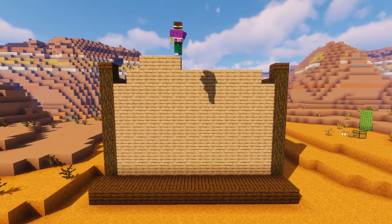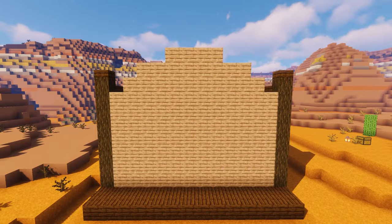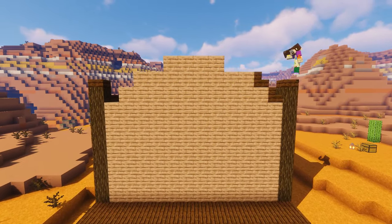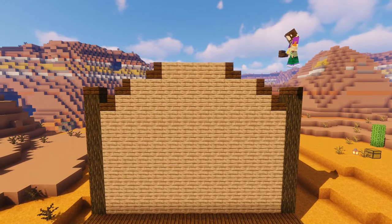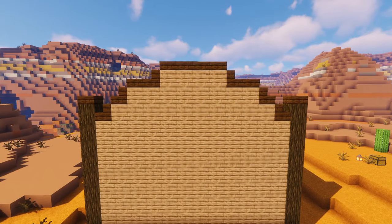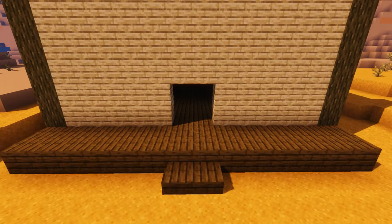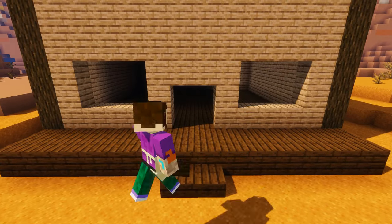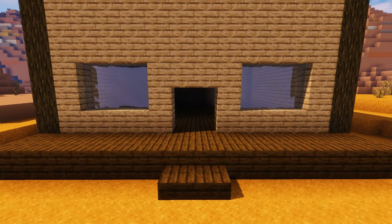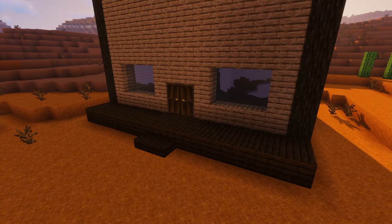On that front edge we're going to add a row of jungle planks ten blocks along in the center of the front wall, then add another row eight blocks wide, and then finally add another row but this time only four blocks wide. Then we're going to come in with our stairs and slabs and just top it off, making a lovely space where our saloon sign will eventually go. Now just add a little step up to the porch, add some windows and doors in the center, and add our panes — it looks a little bit like a skull!